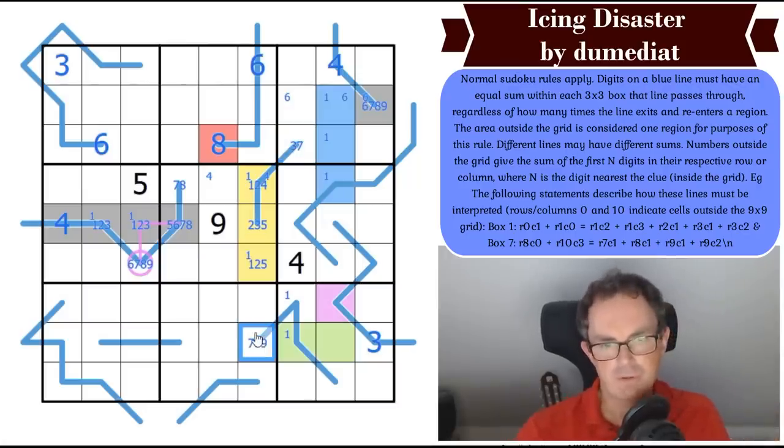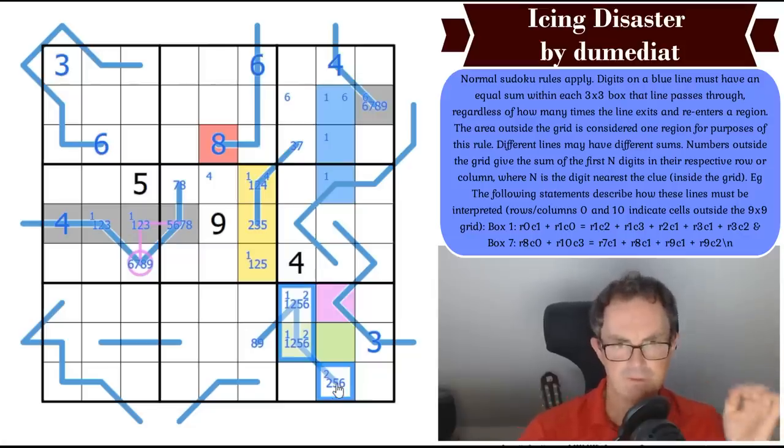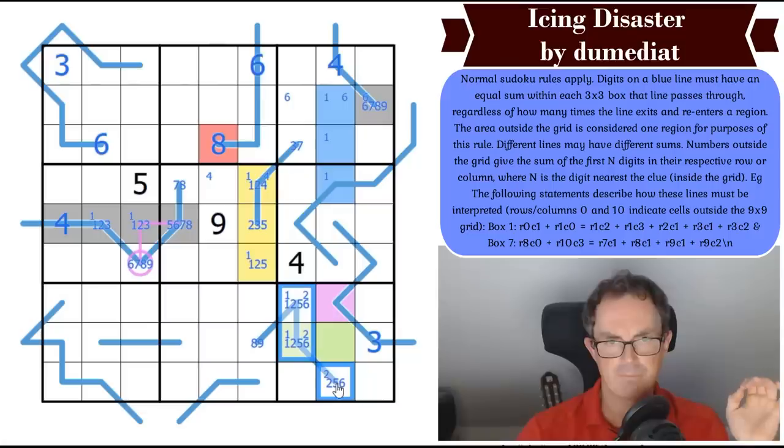That's not a 7: if this were 7, I need a 1-2-4 triple, and the 4 at the top rules that out. So this is now 8 or 9, without 4 or 3 on it — so it's either 1-2-5 explicitly or 1-2-6 explicitly. It has 1 and 2 on it, and this cell isn't 1. That feels important.